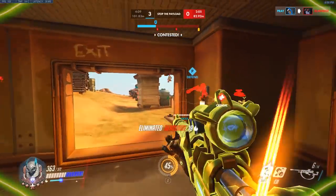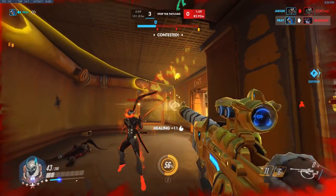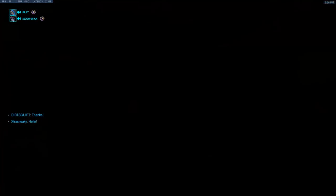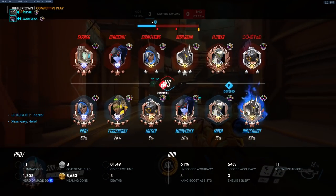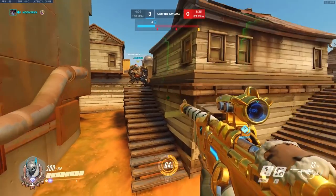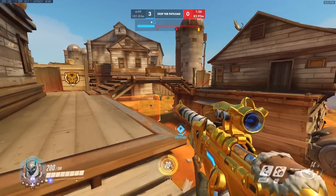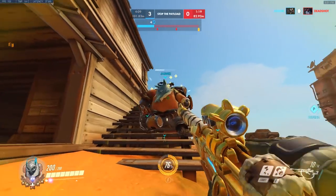Zenyatta might not heal for a lot or have any CC at all, but communicating discords, ulting at the right moments instead of wasting it, and his overall potential to dish out tons of damage allow him to be utilized at a higher skill level. Ana doesn't have the massive amounts of damage that Zenyatta can bring, but she can potentially bring the highest burst healing in the game as well as two ways to peel someone off of her. These two abilities are her sleep and biotic grenade. She can throw a biotic nade on the ground to heal herself, deal burst damage to the enemy diving her, and prevent them from being healed — making them easy to pick off. It's basically the pepper spray of Overwatch.